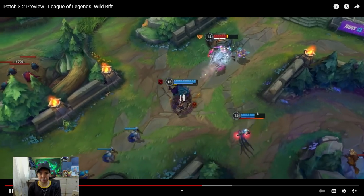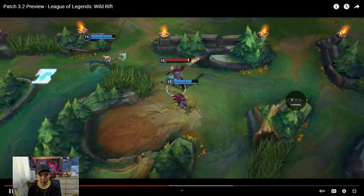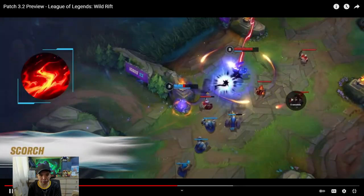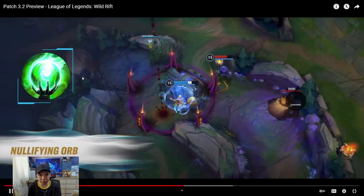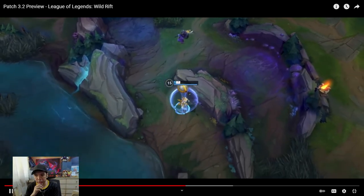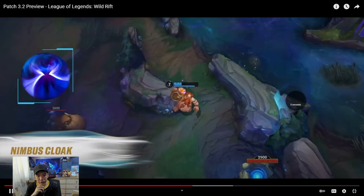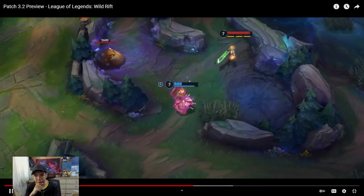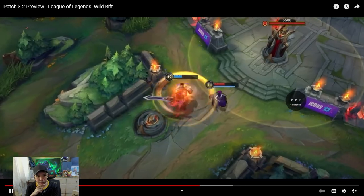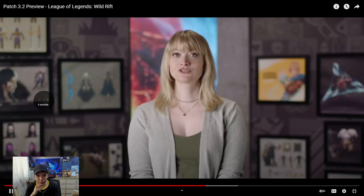It's interesting — they placed runes in different trees. There's a color for each rune. For example, the minor runes: these are the domination runes, and then the new resolve runes. Nullifying Orb — in PC it was in inspiration, if I'm not mistaken. So these are the new resolve runes, and this one's the inspiration runes. Nimbus Cloak, Demolish — Demolish was in resolve in LoL PC, now it's in inspiration.